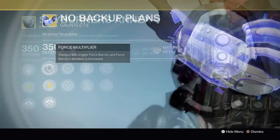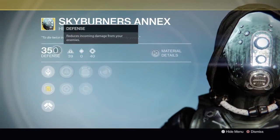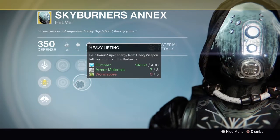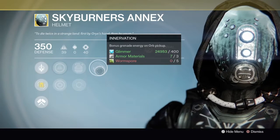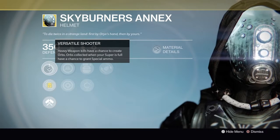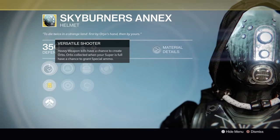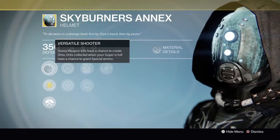Second, for the Hunter, we have the Skyburner's Annex — Directed defense with mostly Intellect, you can get some Strength, Ashes to Assets so you gain bonus super energy on grenade kills, Heavy Lifting so you gain bonus super energy from heavy weapon kills, Innervation for bonus grenade energy on orb pickup, and the exotic perk is Versatile Shooter. Heavy weapon kills have a chance to create orbs, and orbs collected when your super is full have a chance to grant special ammo. This is very, very good for PvE, not so much for PvP.